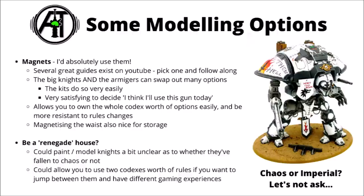I would certainly consider magnetising out the main weapons so you can swap out guns and combat weapons. If you can be bothered as well, I'd be tempted to put one on the top bit for the carapace weapons, and potentially even at the waist of the model — a big sturdy one can mean they're quite easy to transport, as you can take the main chassis on and off. Having a magnetised knight household that can change at the drop of a hat has been very handy over the editions of 40k. I do appreciate it's not for everyone, but if you can be bothered to make the effort, I think it will generally reward you.